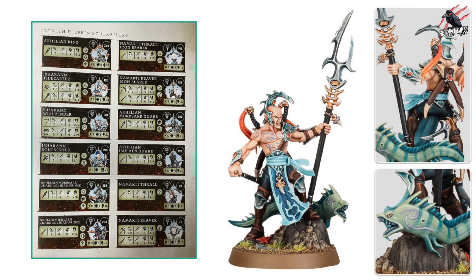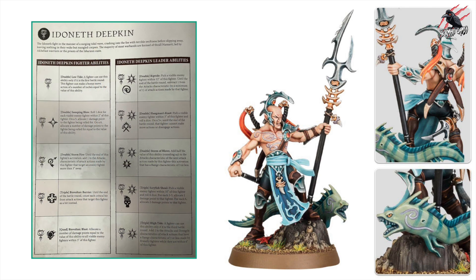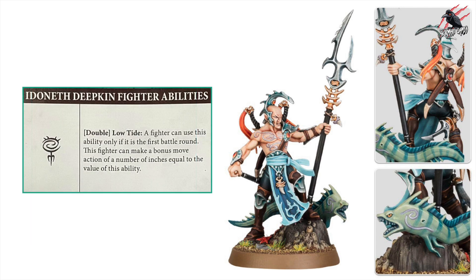With only 12 fighter types there certainly isn't a lot to work with, and they really could use more because they've got some great models. They've got a page of abilities — fighter abilities on the left and leader abilities on the right — with only one ability all members of the warband can use. That's a double called Low Tide: the fighter can only use this in the first battle round, making a bonus move action equal to the value of the ability. It's probably my least favourite ability in all of Warcry — you need a high value and can only use it in round one.